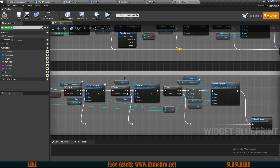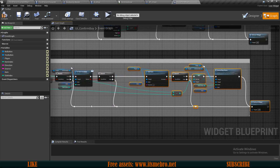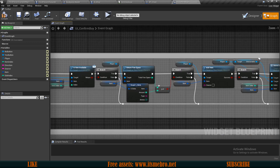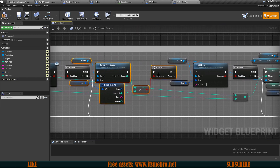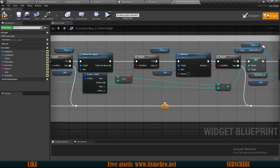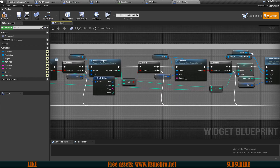We want to do exactly the same thing for the shop as well, because this issue is going to occur there too. I'm simply going to copy these nodes, bring them in, connect true, and the false goes to over here. So basically that is going to fix our issue.